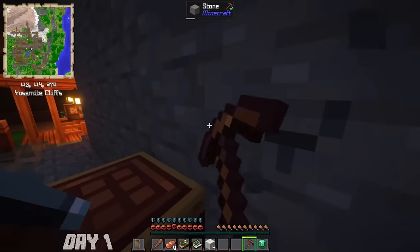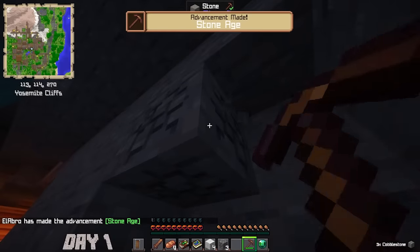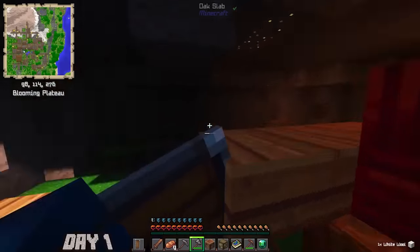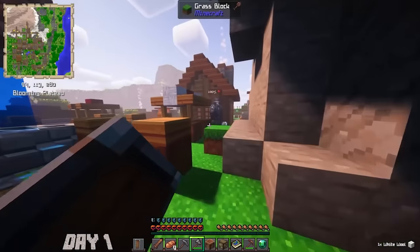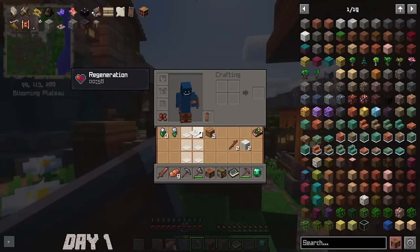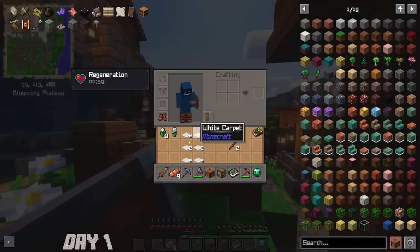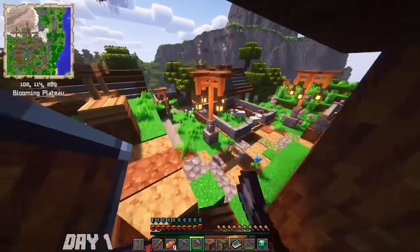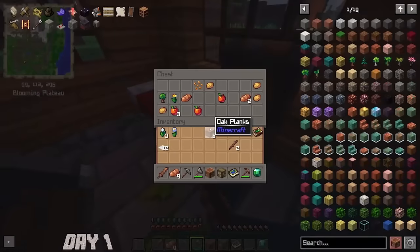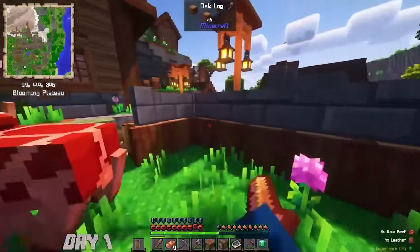You get wooden tools, upgrade to stone tools, and then you can start the world. One of the things I did here is get a ton of white wool — we need this to make sails. Why would I make a sail? Because there are flying machines in this modpack, and flying machines allow you to have flight on day one! We needed two sails and two hulls, which cost about 6 iron and 12 logs, and then we can make a flying machine.